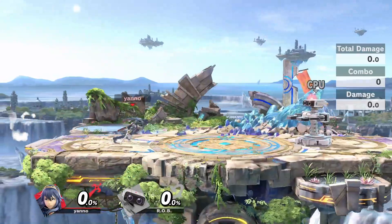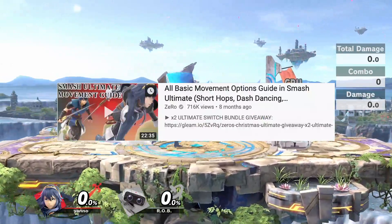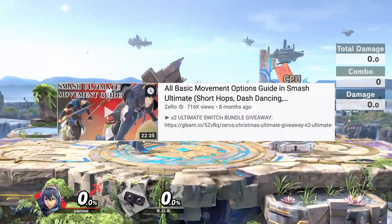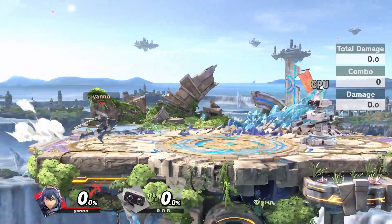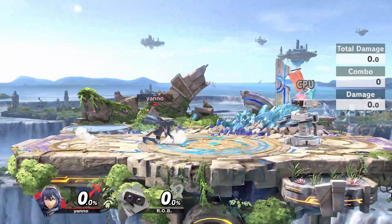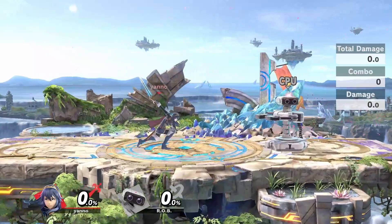Acting out of a dash has been a mechanic in the game since the release. I first heard about it from Zero's movement video, which I will link in the description. The ability to do any act out of a dash wasn't in Smash 4, so some people may not be used to doing it. However, it's incredibly useful.